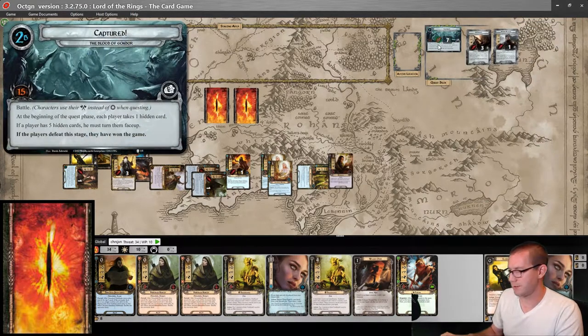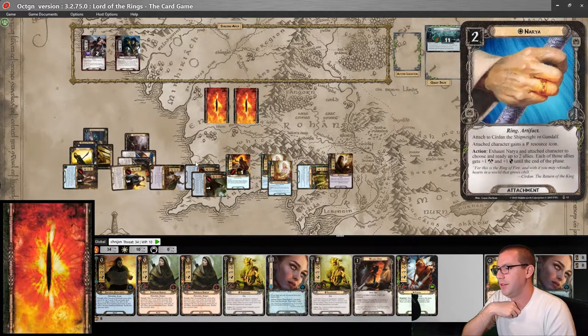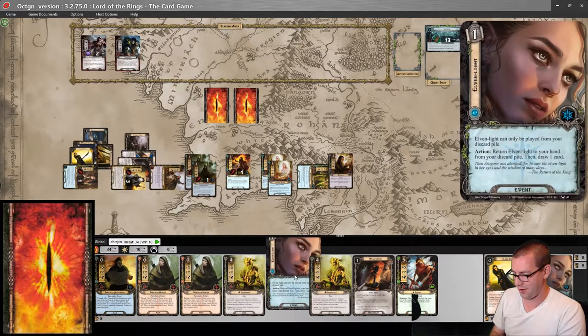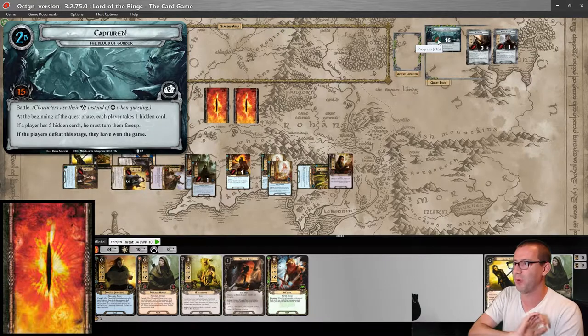I will make five progress — one, two, three, four, five. Use Narya to ready two, which adds two willpower to my total. And I can discard one, two, three cards with Arwen to add one, two, three more to my total. And that is the Blood of Gondor.